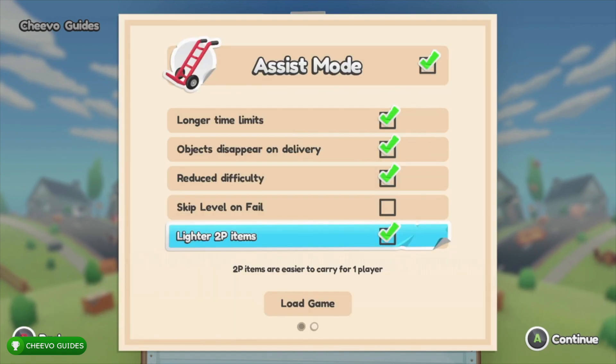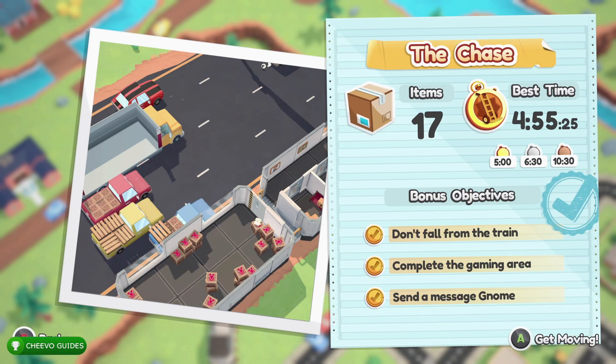Besides that, we have 17 items we need to deliver in under five minutes to get a gold medal, at least on assist mode. Our three bonus objectives consist of: not falling from the train, completing the gaming area — to do this we need to grab the white video game console in the first train car and take it all the way to the last train car — and sending a message with the gnome.